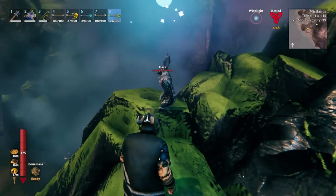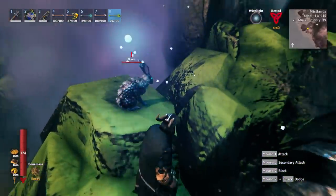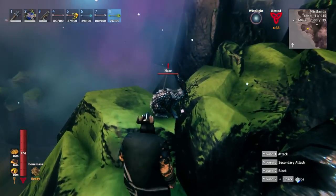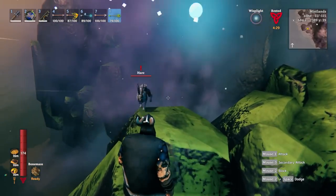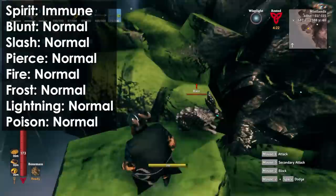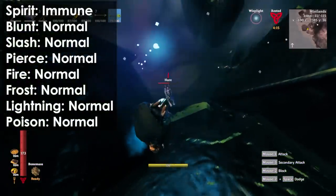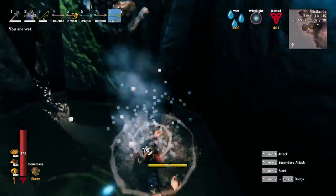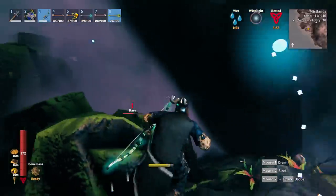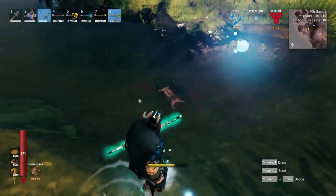Next up is the Hare. This scaly little bunny is friendly and doesn't really mind you being around. It will get scared and try to run off, but it can get stuck on platforms and not have anywhere to go, so they can be easy to catch. They are only immune to spirit and take normal damage from every other damage type, but they have so few health points that you can pretty much just hit them a couple of times. Just be careful as they fall — you don't want to fall with them and die from fall damage or drown. If they give you a chase, get out your bow and hope for a lucky shot. Don't forget to collect your loot.